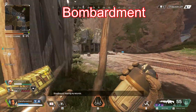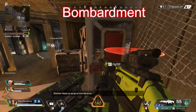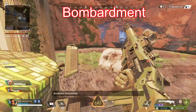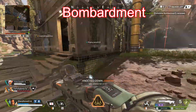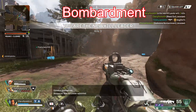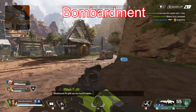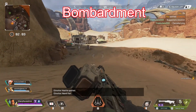Now we get into his ult. You should consider his ultimate a better version of Bangalore's. While it can have the same keep-away properties as her ult, Gibraltar's can actually be a lot more offensive. If you notice that the enemy team is grouped together, throwing his ult on top of them while taking shots as they try to run is never a bad idea. Make sure you aim it correctly to cover the area as close to the enemy team as possible. The zone denial trick from Bangalore's guide also applies — place this ult between an enemy team and the circle and they'll have an extremely hard time getting through it since Gibraltar's ult does an insane amount of damage.